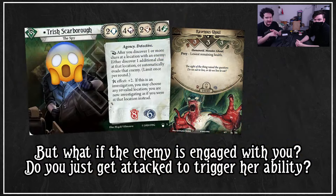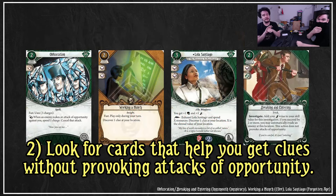But what if the enemy is engaged with you? Do you just get attacked to trigger her ability? Well you could — but look for cards that help you get clues without provoking attacks of opportunity. There are cards like Working a Hunch and Lola Santiago which just discover clues at a cost. They're both fast abilities, which means you can just play them, get the clue, trigger your ability, and evade the enemy. Enemy solved.